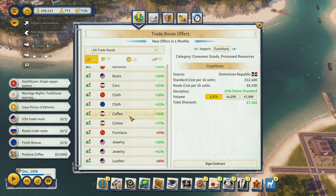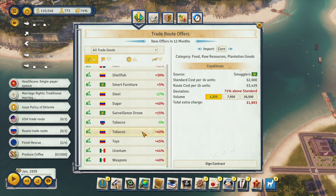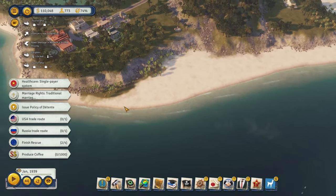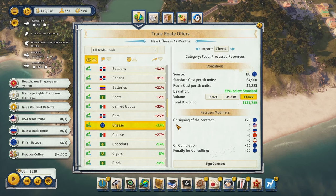Looking at trade routes: sugar exports, jewelry, boats, cloth and smart furniture to Europe - nothing from America right now, but routes are about to replenish. We can import coal for almost no money - at 85% off with reduce import taxes, that's about $300 for 1,000 units, which is kind of insane and would generate a lot of money over time. We can also import cheese from Europe.